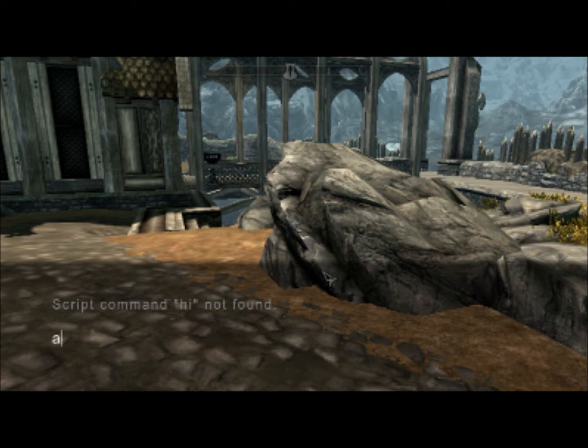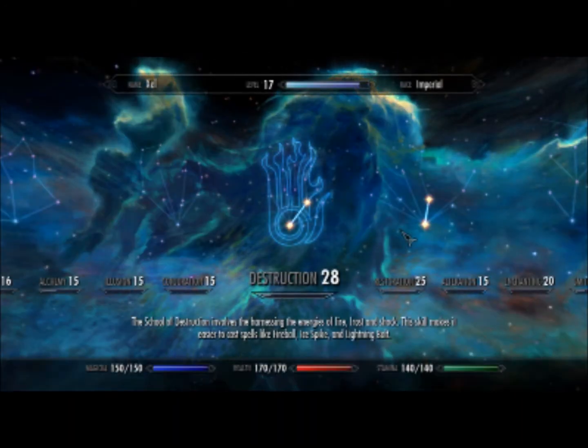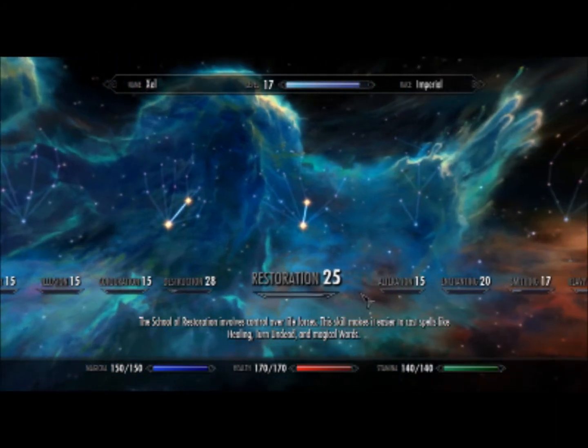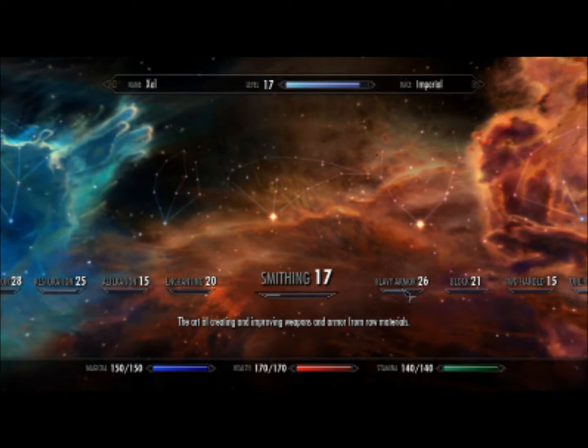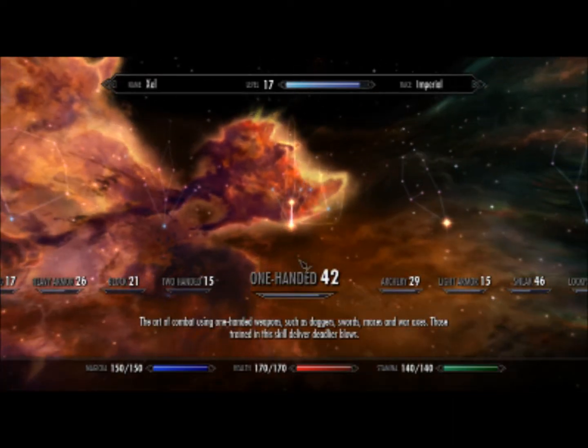The first command I want to show you is AdvSkill — ADV, skill — and then whatever skill you want. For example, advanced skill one-handed 100. What that does is, instead of increasing it by that many levels, it's as if you hit that many times. So hitting a person a thousand times would do the exact same thing as AdvSkill. My one-handed is now level 42. I can do whatever I want with it.